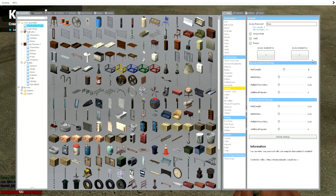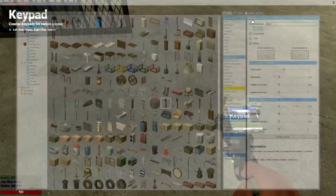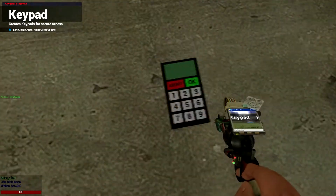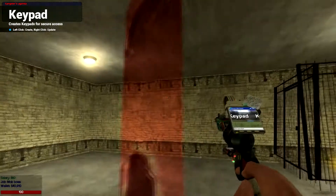I'm just going to actually set it to 2. The initial delay doesn't really do much, and I don't use any of these other things. What I'm going to do is literally just plunk this down here, and I'm going to type in the code 5966. And then it's going to open.